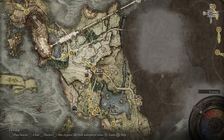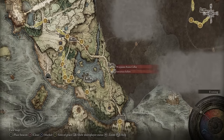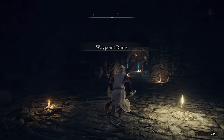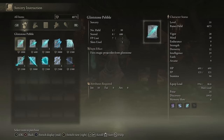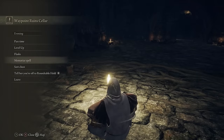Now we are going to go to our final destination to complete our build. We're going back to the Waypoint Ruins where Sorcerer Sellen was, and we are going to give her the Academy Scroll. Once we give her the Academy Scroll, we'll have access to more spells — Swift Glintstone Pebble, Greater Glintstone Pebble, and the Glintblade Phalanx which is a really good defensive spell I would probably pick up. So now we have four spells: Rock Sling, Carrion Slicer, Glintstone Pebble, and Glintblade Phalanx.